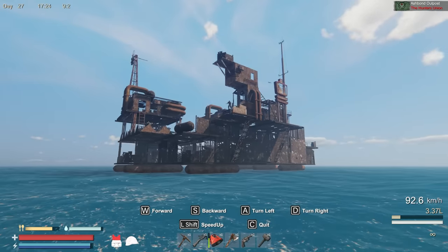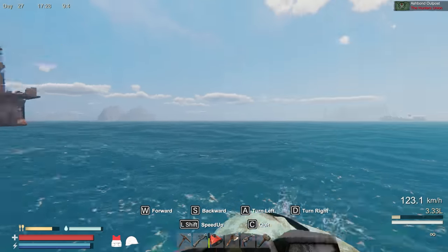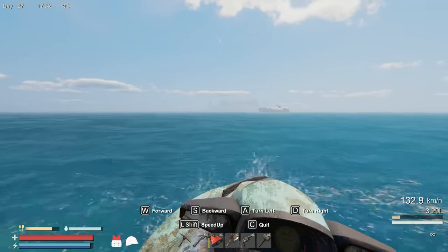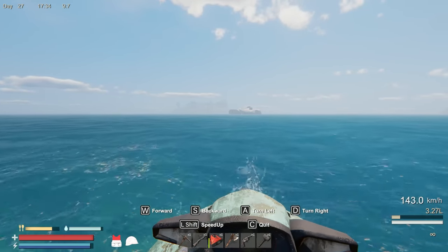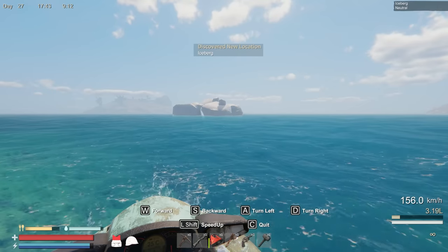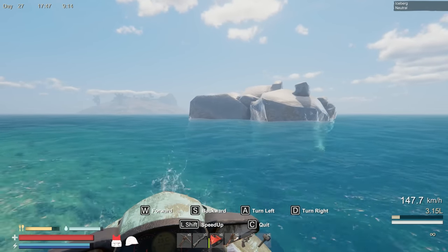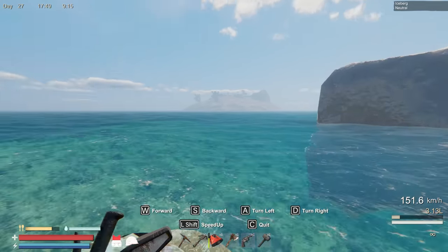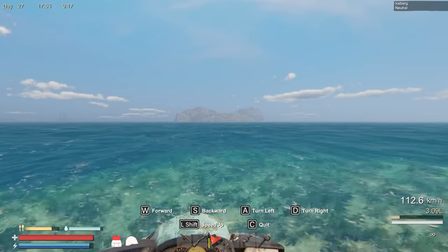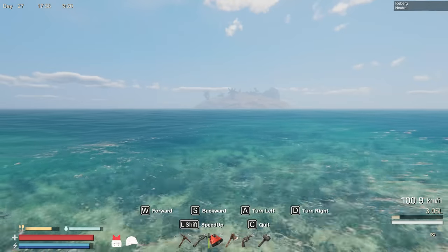The Hunter's Ashbound Outpost — oh my gosh, that guy's got like a rifle, like an AK or something! See, we've got to prepare for those things because eventually we need to take over all the islands. What is this rock formation? Oh — it's an iceberg! Ha! Iceberg located — very nice. And this right here — I'm almost positive this is the new island!